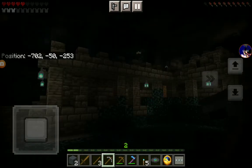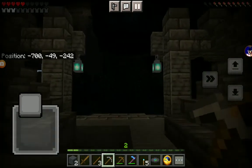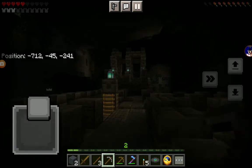First things first, we're going to get some copper, because that's what you need to make the spyglass. I don't know if there's copper in the ancient city or not, but hey, we're going to see if there is.